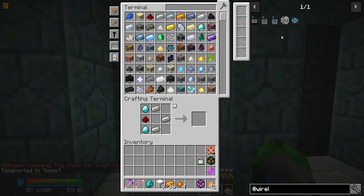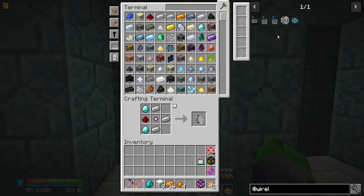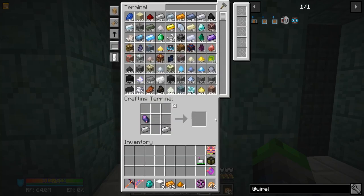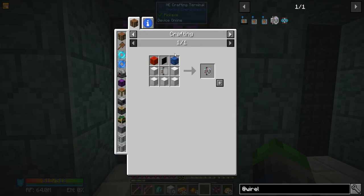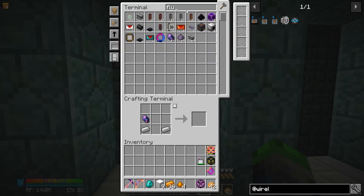Actually, this just reminded me of something - let's try it out. I wanted to make one of these: an annihilation plane. Sorry about that, had to sneeze. Let's go ahead and make some fluix crystals - get those bad boys. Oh, we got some here.